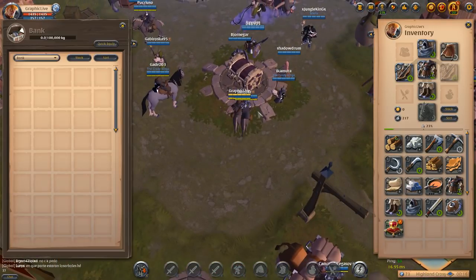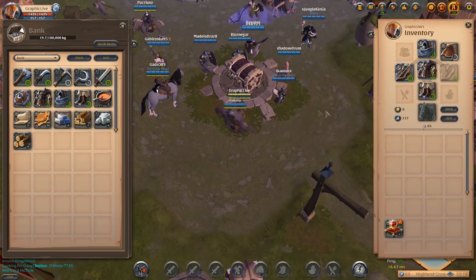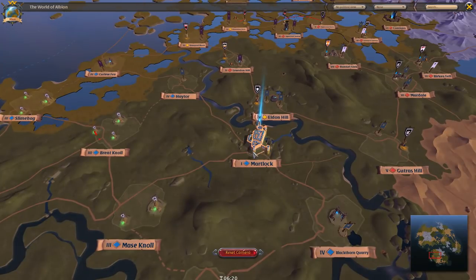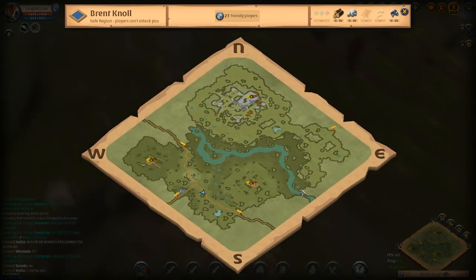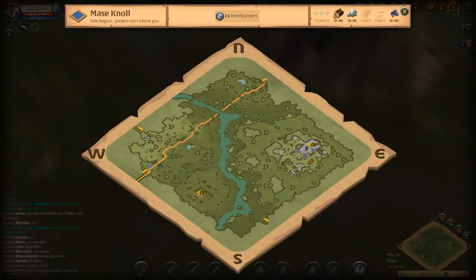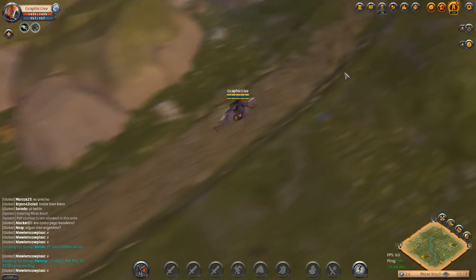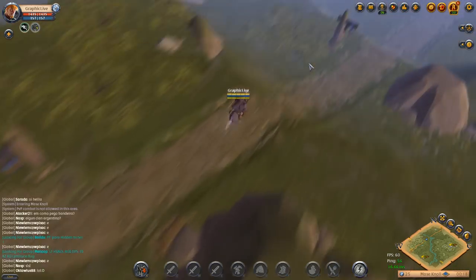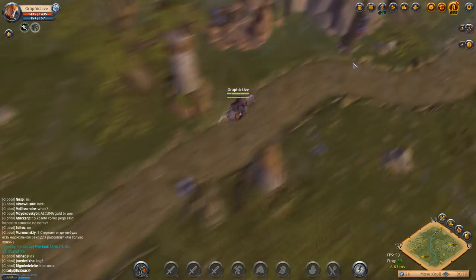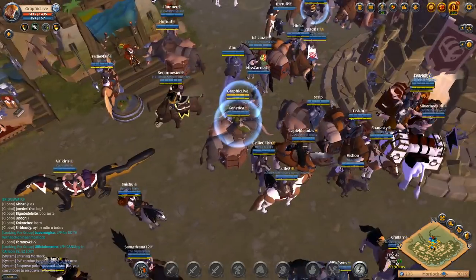Right here you can see I do have those three free days of premium. I'm going to bank everything except the gear I have right now into the Highland Cross bank, and I'm going to use those three days of premium in my inventory. We're going to speed through this quickly because we are going to make the run all the way to Martlock. After doing this I realized I made a mistake — there was really no reason not to bring that loot and sell it at Martlock. Every little piece of silver in the beginning does help, but it's not going to be a big deal.